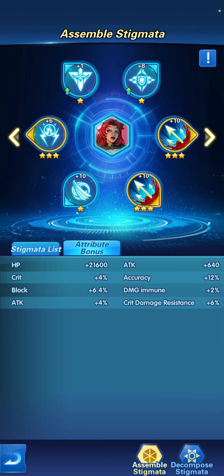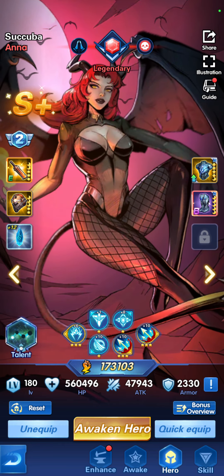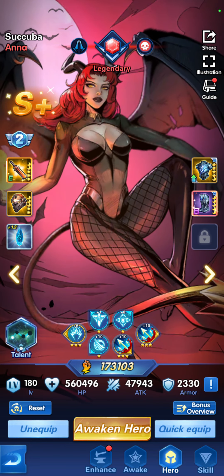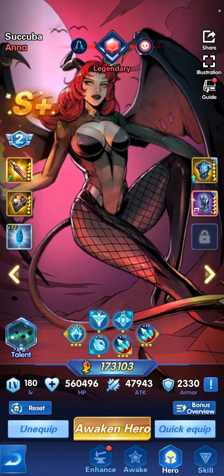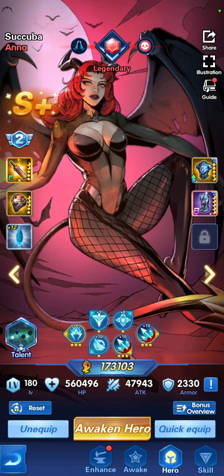Back to stigmata — you can see the attribute bonus for all your stigmata combined together. As you can see, the HP of all my selections and upgrades will add plus 21,600 HP to the hero, critical plus 4, block plus 6.4, attack plus 4, attack plus 640, accuracy plus 2, immune damage plus 12, immune damage plus 2, critical damage resistance plus 6%. Stigmata is important because not only does it add power — the number you see here, 173 — but it also adds additional attributes of resistance and blocking.